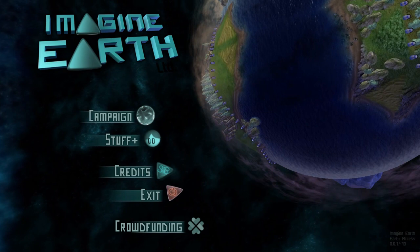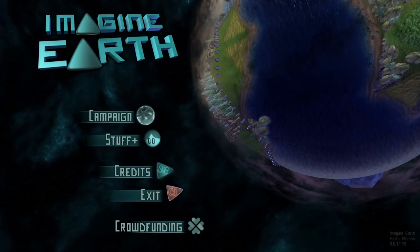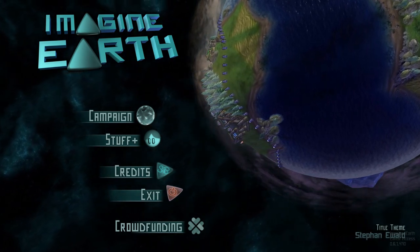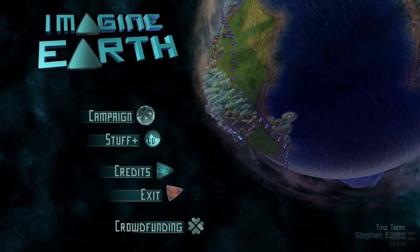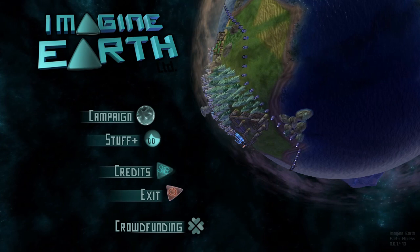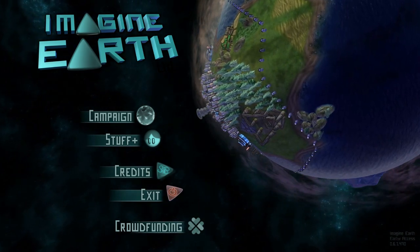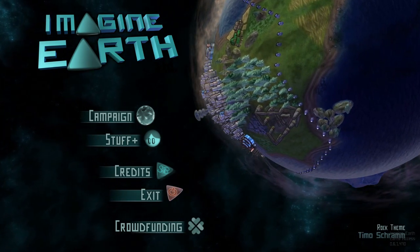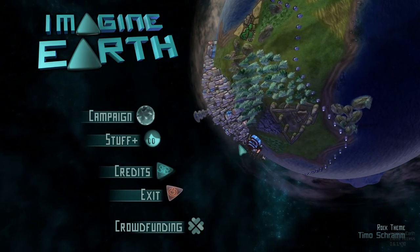Welcome to a preview of Imagine Earth, a strategy game about colonizing planets and the short-sighted steps you can take that will inevitably doom you. It's an interesting concept. This is in early access, so the typical disclaimers apply — nothing you see is final, everything is subject to change, and any bugs or lack of polish should be attributed to its in-development status.